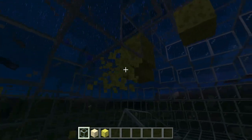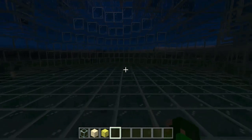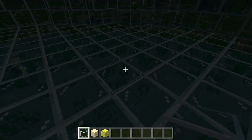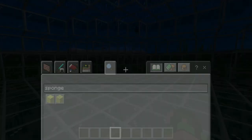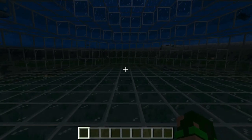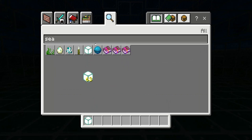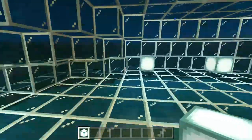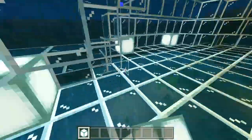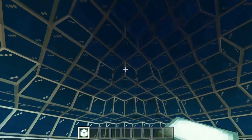That would be pretty cool. All right, come on, get this done. And done! Tada — there's one little glass piece left. Now what I want to do is fill it with sea lanterns, that would be pretty cool. I'm just gonna put them in every corner and crevice, like right here, here, here. This looks pretty cool, I like it.